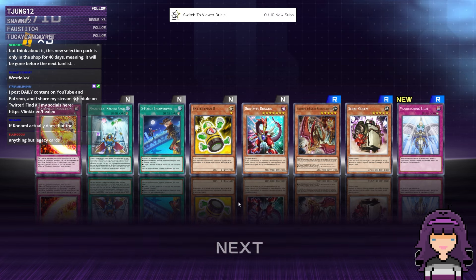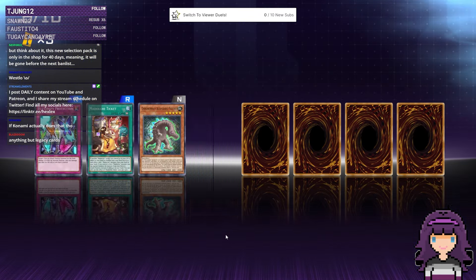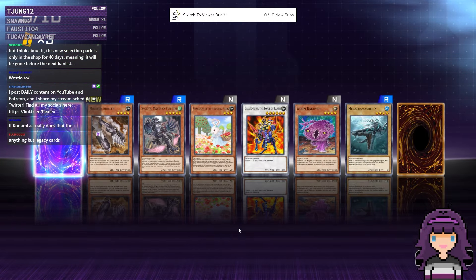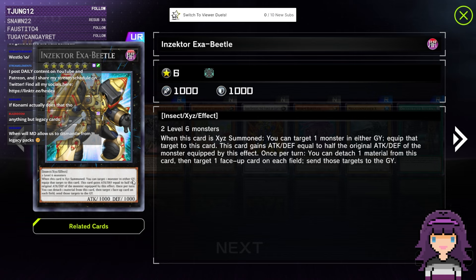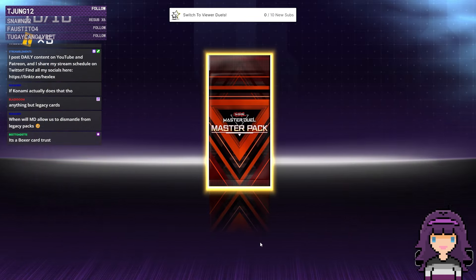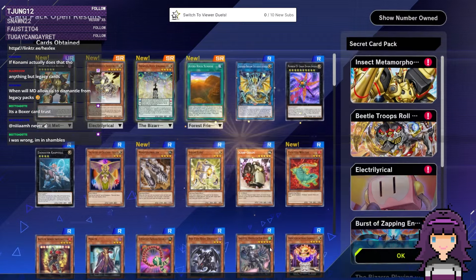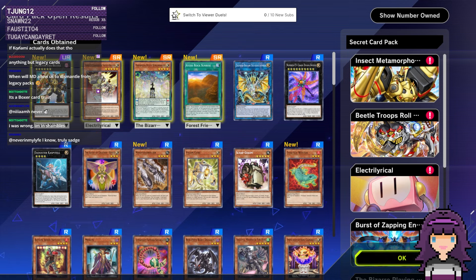You can get anything but Legacy Cards in a Master Pack. We got an Exabeetle. I think I've pulled like four of these since I started playing Master Duel here and there, and I've not ever kept a single one of them. At least we have accessories that we'll never use — but they were limited time, we had to have them!